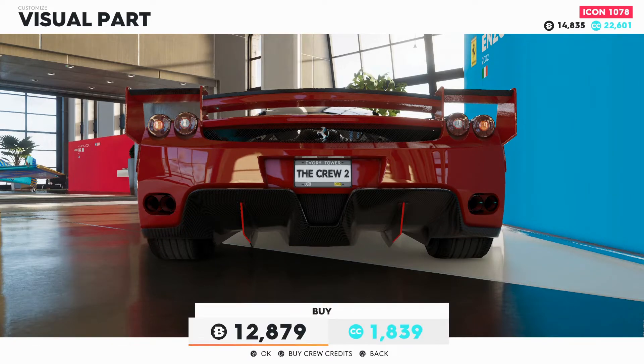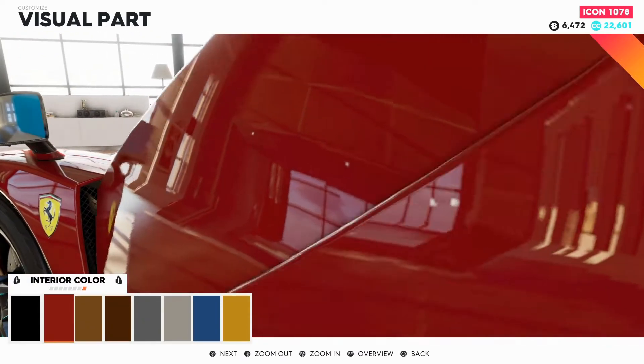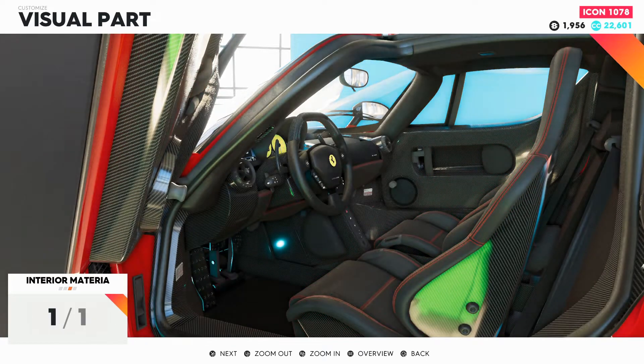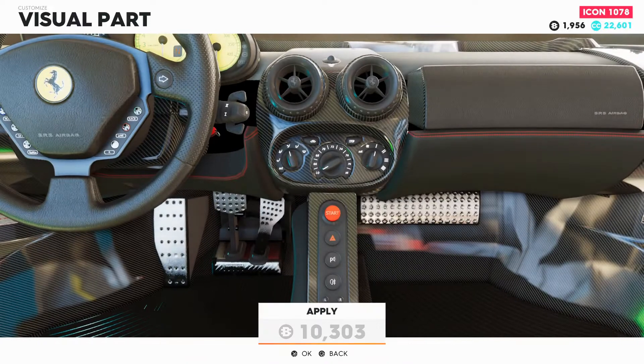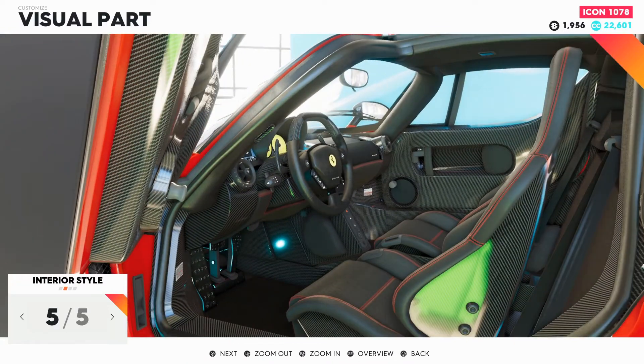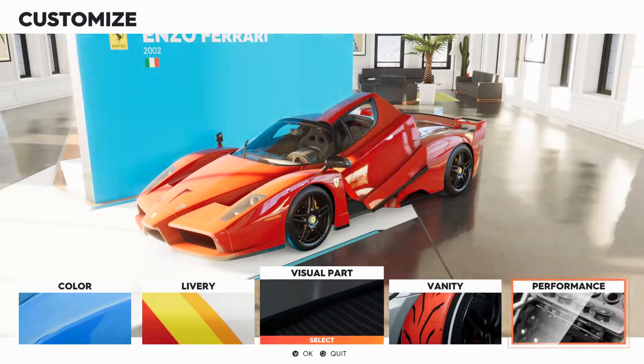We might have to do a race. It's the Enzo — gotta go all carbon. And in the interior let's do red stitching. And I am broke. So yeah, we're gonna have to stop before we do the third one.